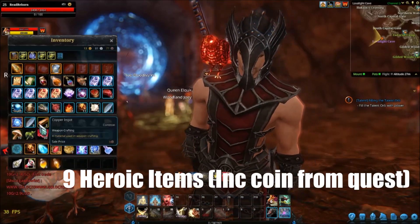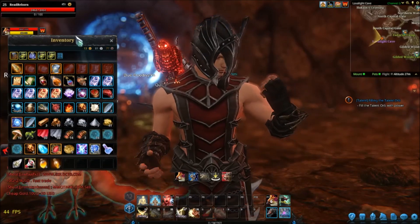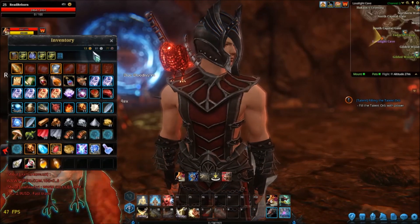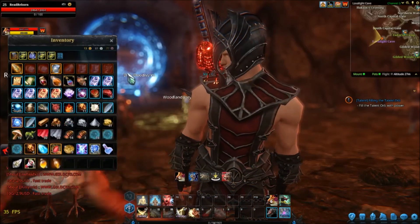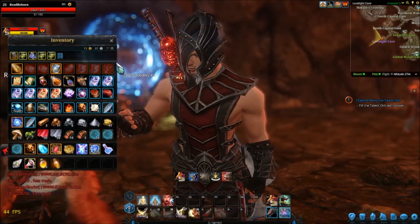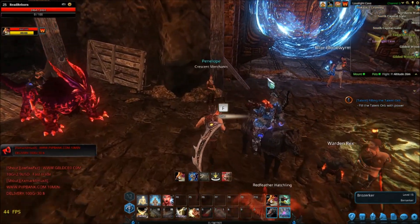In total I got nine heroic items. Obviously there were some blues but I literally just sold them straight away — but that hasn't contributed to the money I'm talking about. I got 88 silver from just coin drops, so obviously there was extra money from the elite items as well. There are now nine heroic items for me to either sell on the auction house or temper down to get some tempering stones.